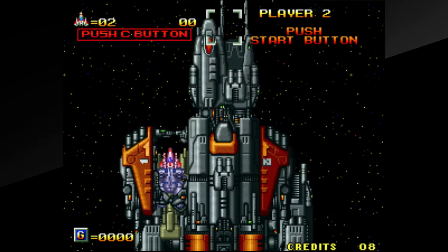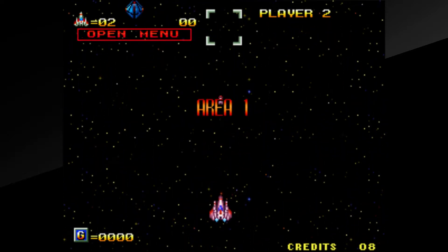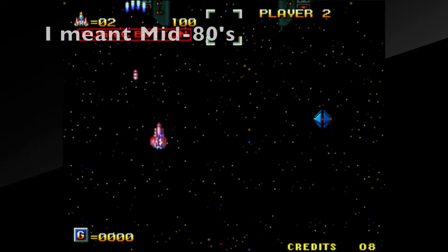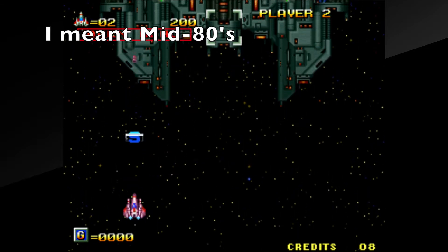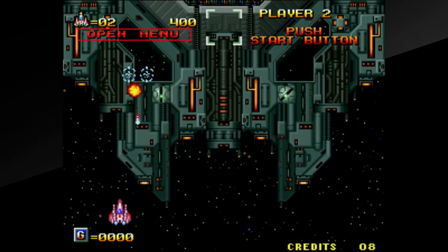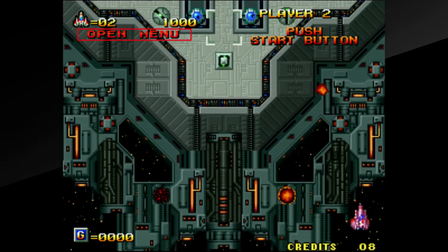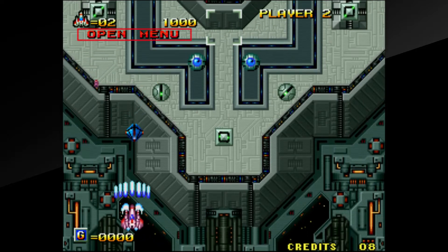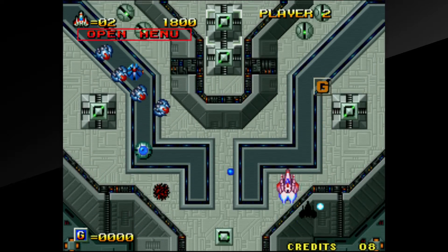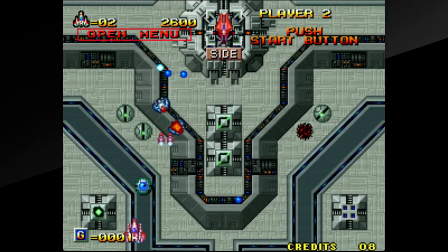Before being renowned worldwide for their Neo Geo MVS unit, SNK were fairly productive on home consoles of the time, as well as standalone arcade games free of the Neo Geo name. One of their mid-90s efforts was a vertical shooter, Alpha Mission, which appeared first in arcades and soon landed on the increasingly popular Famicom and NES. Its sequel, Alpha Mission 2, appeared six years later as one of the very early titles for the MVS, and on a system hugely dominated by 2D fighters, a vertical scrolling shooter was very welcome for variety's sake. But was it any good? Let's find out.